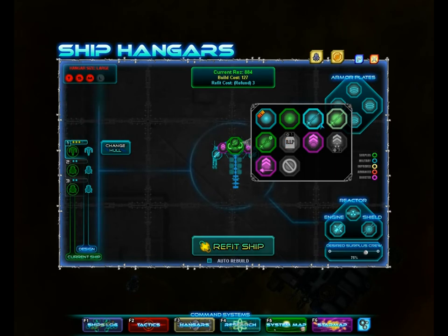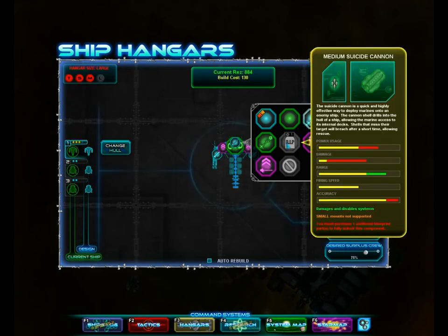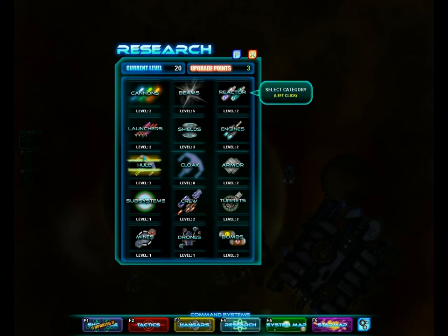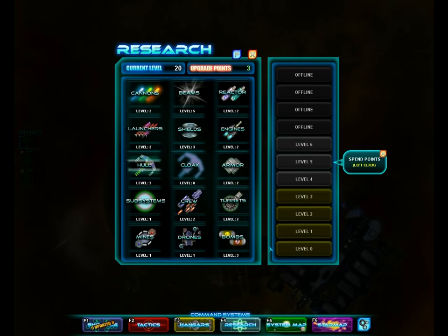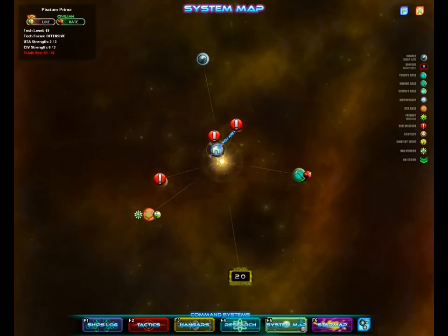Alright, there we go. Oh wait — I can mount the crew cannon onto this weapon slot. Awesome, I'll be trying that out at one point. We have three upgrade points, but I believe I was saving them so I could upgrade... Hall? I can't remember. I guess I was gonna upgrade Hall. Maybe there's shields — I don't even see shields on here. I'm gonna upgrade Hall though. That's enough silliness on my part, I'm sorry.